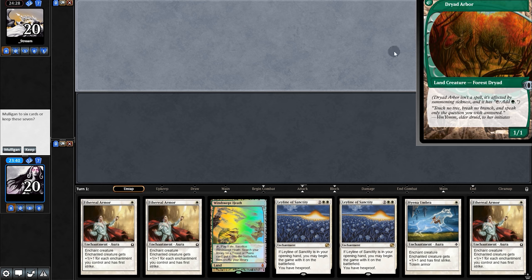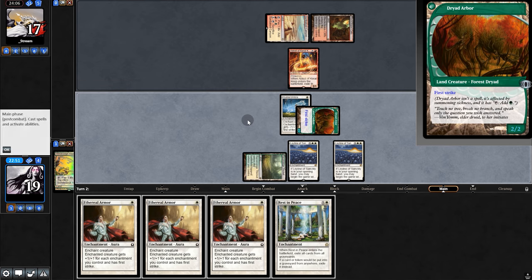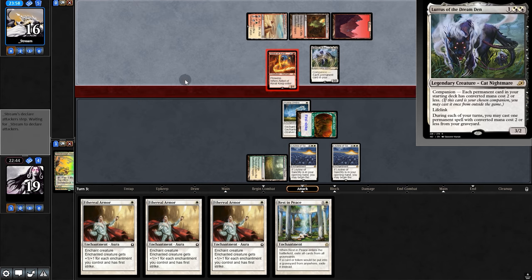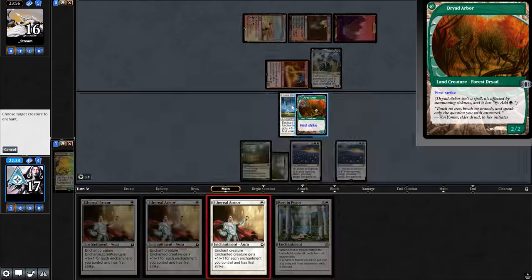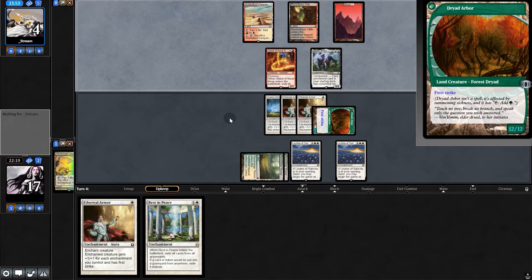Game two opening hand isn't great, but worst case scenario we could fetch for Dryad Arbor, so we'll keep. Looks like it's Mardu Lurrus. They tap out, so we play Dryad with Umbra and swing for two. They could kill it, but instead they go with Lurrus — how strange. We get another land, play Armor, and swing for 12. They just take it.